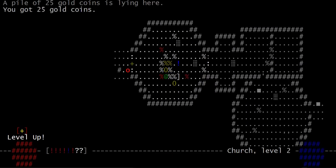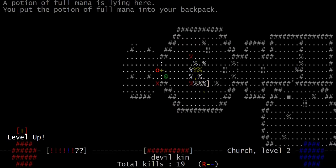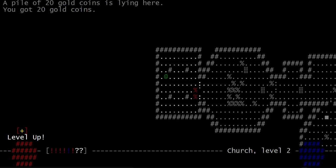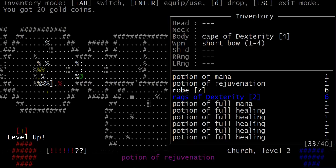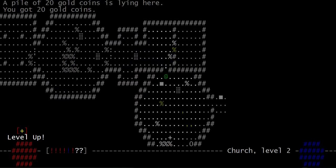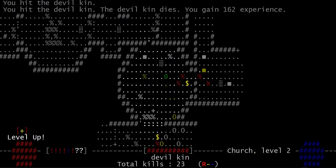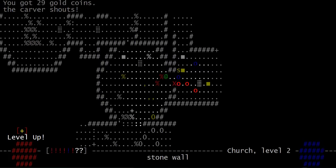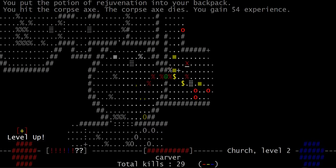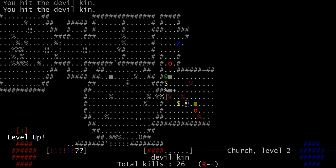The thinking cap — like many uniques in this game, it has a downside. In particular, the downside is it comes with one durability, so if it gets hit even once it's toast. But it increases spell level for all spells by two, and it also gives you extra mana. It's a really really good hat for magic users.